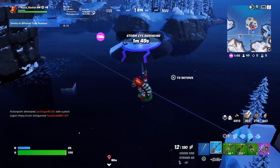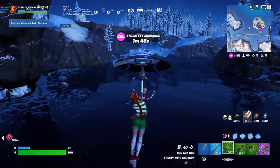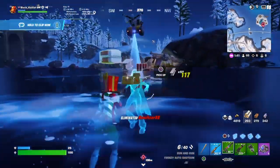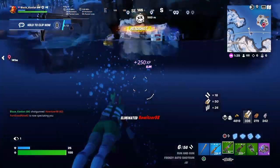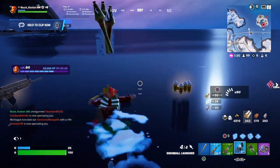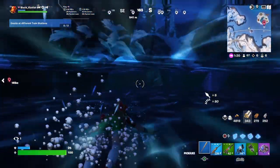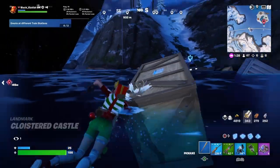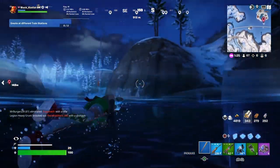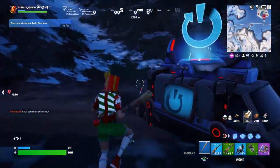I think that's everything that's unvaulted — yes, snowball launcher. I'm gonna take it because it's for the video. One thing we do want to look out for is blue island spawning; we need to be ready for that because that has fully changed.